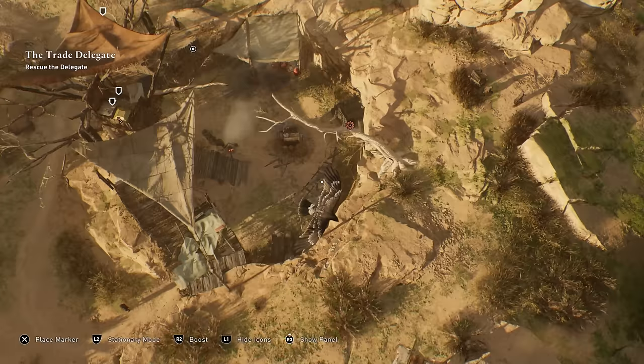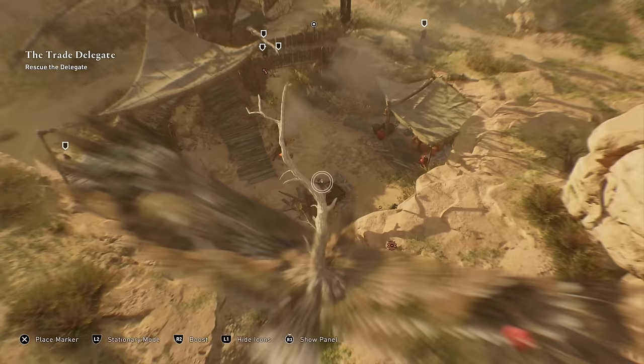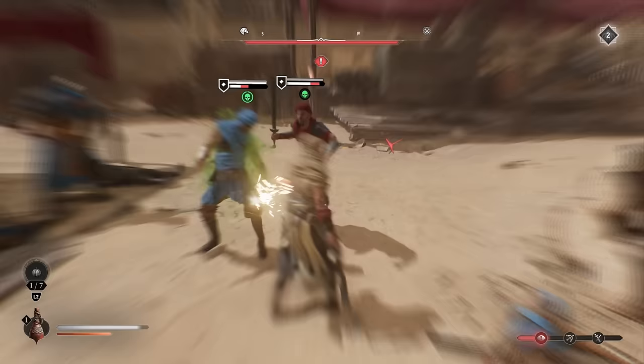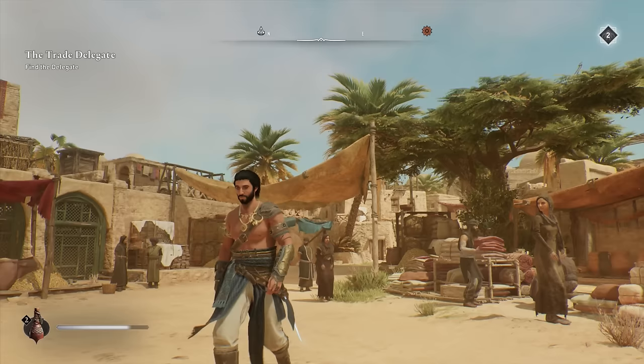Another skill I recommend early is Pathfinder, since you'll be using Enkidu very often to do recon and mark targets in enemy outposts. It also lets Enkidu reveal keys and nearby gear chests, making it much easier to find locked doors and get additional rewards. I covered ways to level up fast and earn skill points in my previous video — grabbing hidden books and doing side content gives you plenty, though the main story alone provides most of the skill points you'll need.